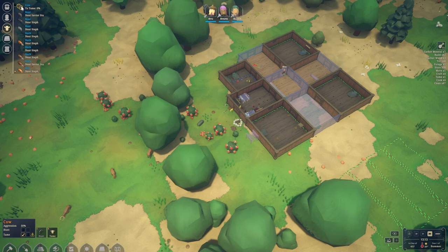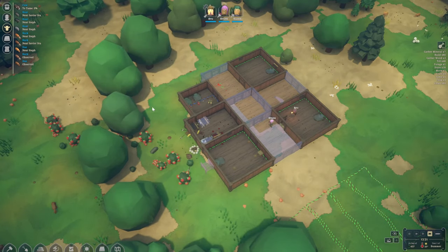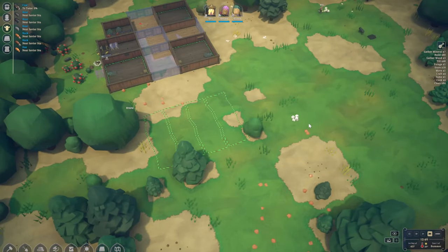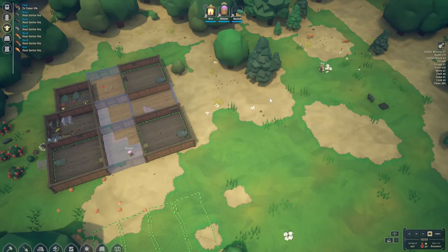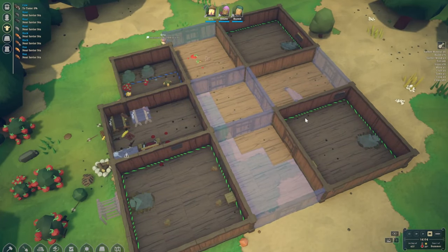Have we already tamed the cow? We have not. Cow is resting, so let's give it a slightly higher priority because we definitely want to have the cow with us. In the future, once our levels go a little bit higher in ranching, we'll be able to milk them and therefore have an additional source of food.